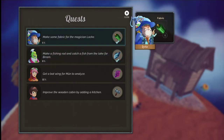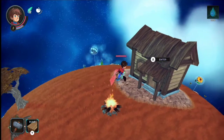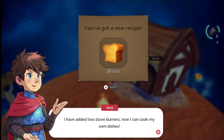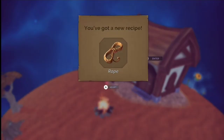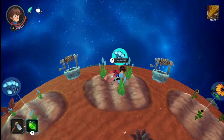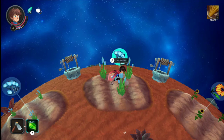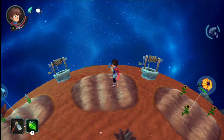We have the fish and the fabric. The wooden cabin has been improved by adding a kitchen - nice! Got a new recipe for bread. Arco has added two stove burners, now I can cook my own dishes - I can make a croissant, rope... awesome! Let's plant some more cotton.